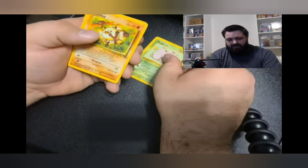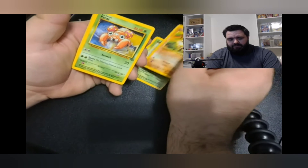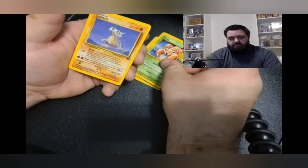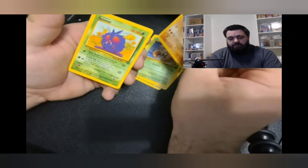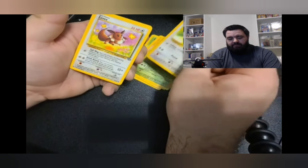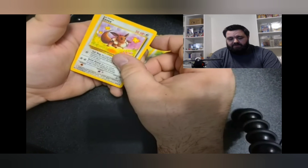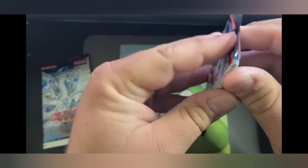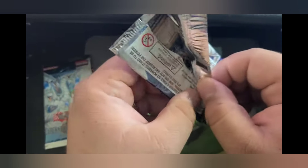This is what it's all about — Mankey, Cubone, Venonat, Jigglypuff, Eevee. Wow, that's some bangers! If this was a first step back and a non-holo Kangaskhan, this is amazing. Cannot tell you how excited I am. This is definitely going to grading — the holo hits, if there are any. If there aren't any I will be probably pretty sad.